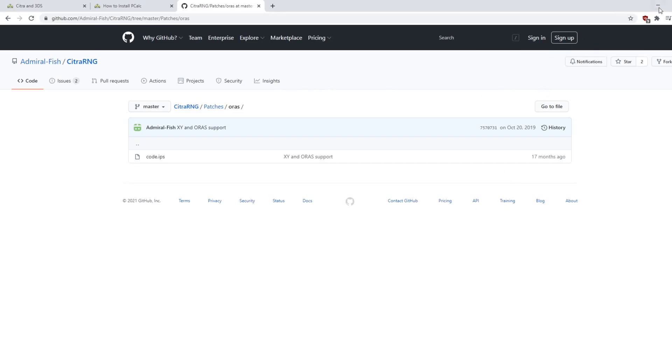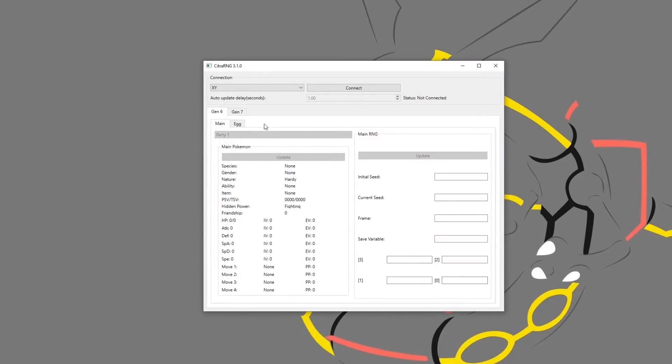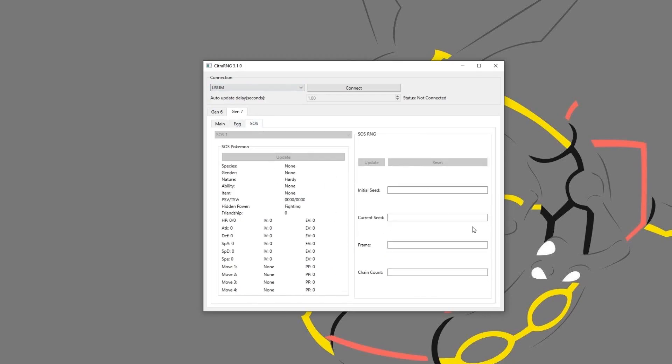So that's how you get the RNG tool. As you can see, you have a great deal of information here. In Gen 6, you can see your Initial Seed, Current Seed, Frame, and Save Variable. And of course we have TinyMT — I'll talk about TinyMT later; it is the reason Gen 6 is not a fun gen to RNG in. You also have Egg Information where you can see your parents and Egg Seeds. In Gen 7, you have basically the same information plus SOS information as well.